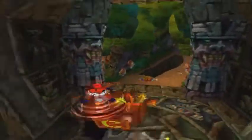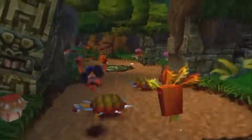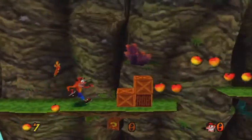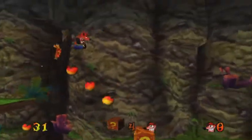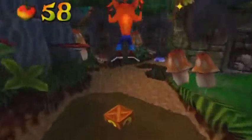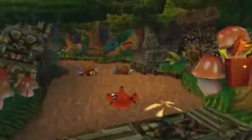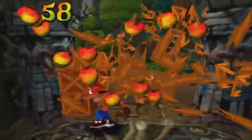There are also three stages of Aku Aku Mask. Right now I have the second stage, which is golden. The third one creates temporary invincibility. Here we have bonus areas where you don't lose lives if you die in them. You pretty much just collect stuff, get crates and lives, and they tally up with your normal total at the end. Every level has at least one gem, and you get that by destroying every crate in the level. Nitro crates also count.